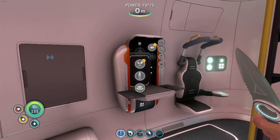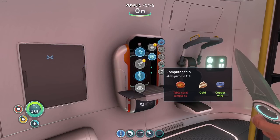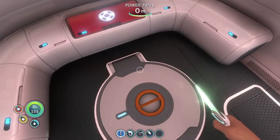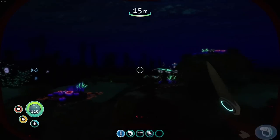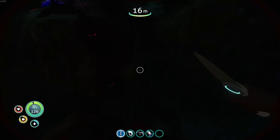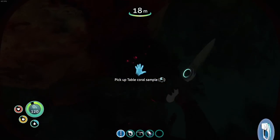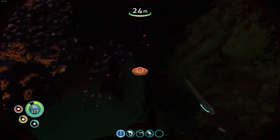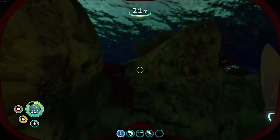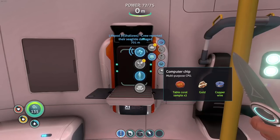Wiring kit — done. And then we need a computer chip, so we need copper wire and table coral. Table coral is not the giant tubes — it's these smaller things right here. That is what you're after. All these pieces can actually be picked up and you can get a ton of them super easy. Found it — computer chip, easy enough.